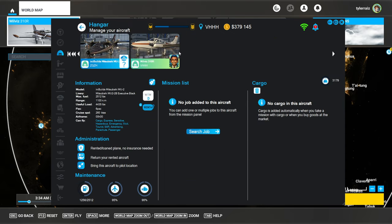Add to my hangar, and at my hangar I want this one. I can get it brought to me - 'bring this aircraft to pilot location.' Aircraft movement, it says 6,747. I'm going to pay that. So now it's at VHH, and I'm going to transfer myself to it.